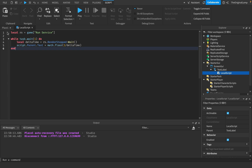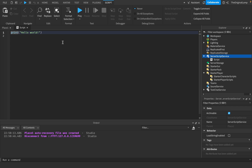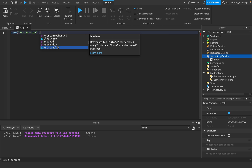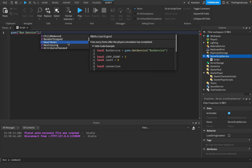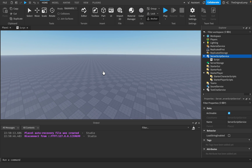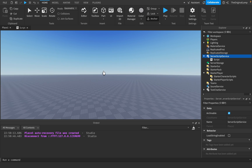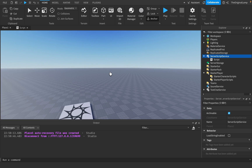As promised, let me quickly show how the server stuff works. RunService has functions like Stepped, Heartbeat, and RenderStepped. Heartbeat runs on the server. The server's frame rate is different from an individual player's frame rate - one player might have 90 FPS and another might have only 10 FPS.